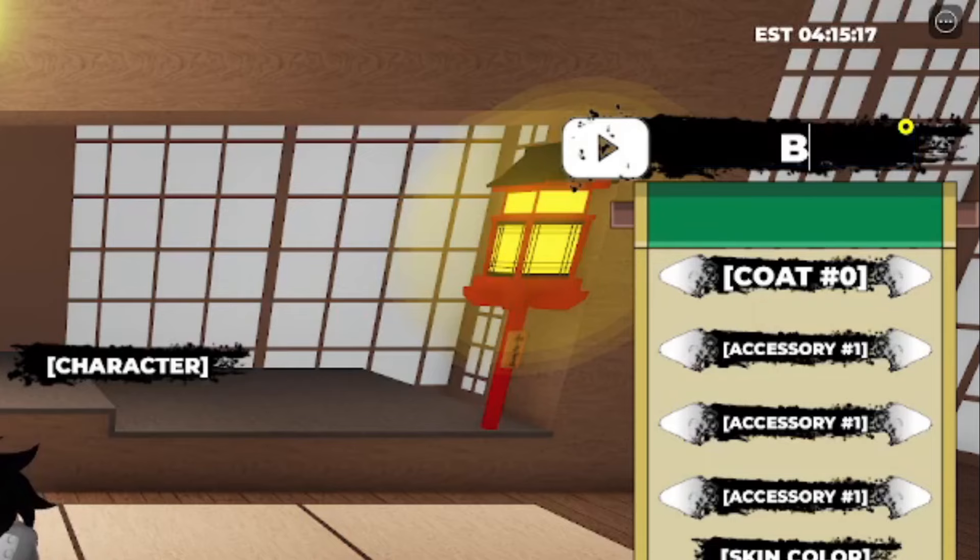Moving to the next code — it's a long one. It's going to be called BrainMassiveMain. Uppercase B, lowercase 'rain', uppercase M, then lowercase 'assive', and then 'main' in lowercase. There is an exclamation mark at the end. Go ahead and redeem this one.